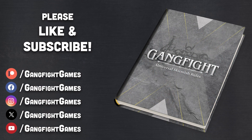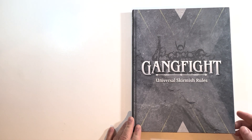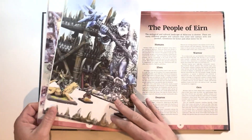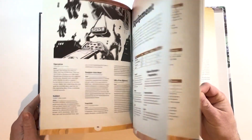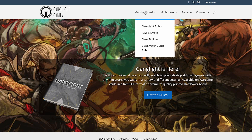If you're new here, please take a second to like and subscribe — it'll really help the channel grow. Now if you haven't heard of Gang Fight before, this is our universal skirmish rule set that lets you play skirmish battle games with any models you want in just about any setting you can think of. The rules are simple and quick to learn and allow for tons of customizing. You can also easily build your own warbands with our online gang builder — just go to our website at gangfightgames.com, click 'Get the Rules,' and then click 'Gang Builder.'